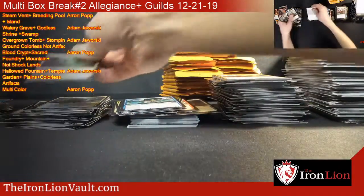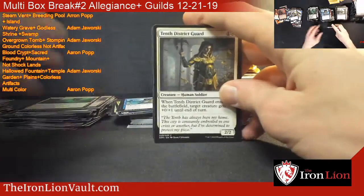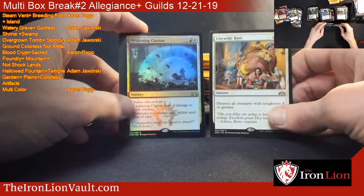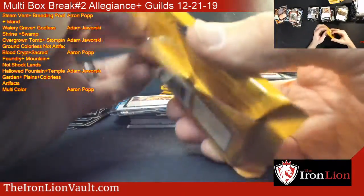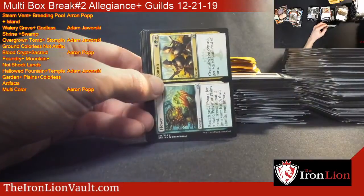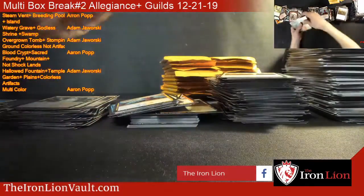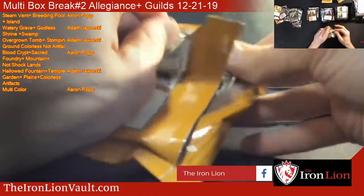Omni Spell Adept. Citywide Bust - there we go, a second foil Deafening Clarion. Niv-Mizzet plus Foil Crackling Drake. So this box is not bad at all - foils are pretty decent, we're getting a lot of Standard playables. Maybe not so much the Adept and the Bust, but still got a couple of Mythics to find in here.